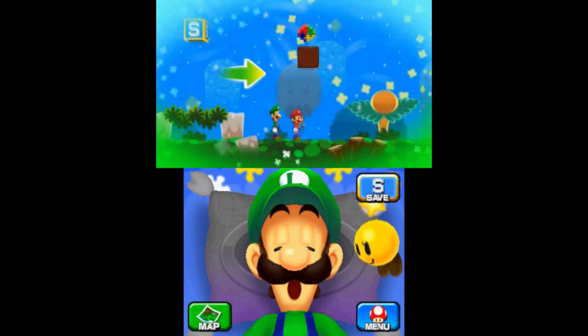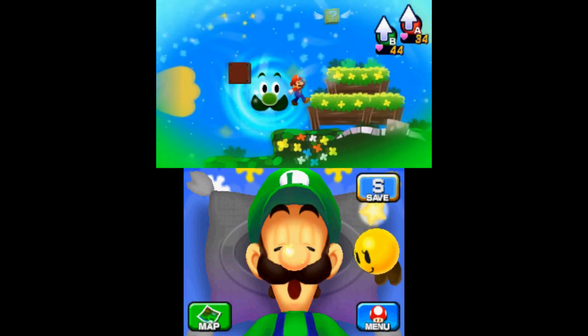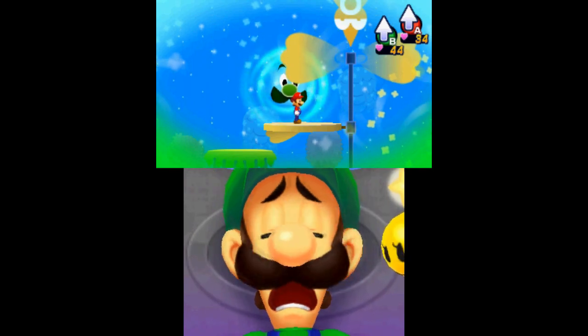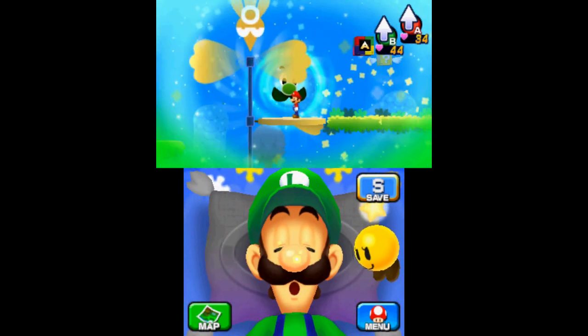In Dreamy Mushrise Park, the first attack block is right beside the save point — you can't miss it. Continuing on, you'll find the second attack piece to the right of the two question blocks that you can blow to the foreground. The third piece can be found in the next area after blowing the platform Mario has to use to continue to the right.